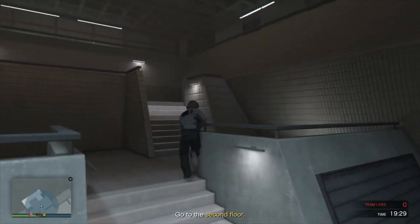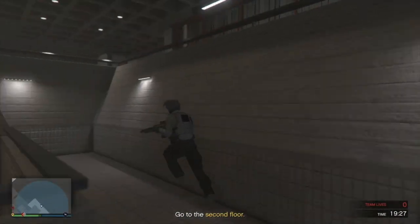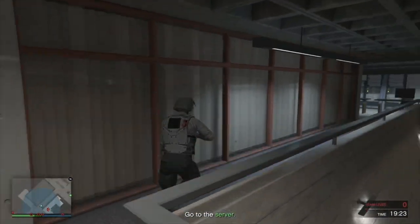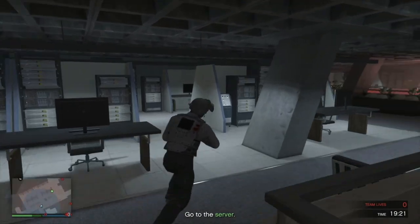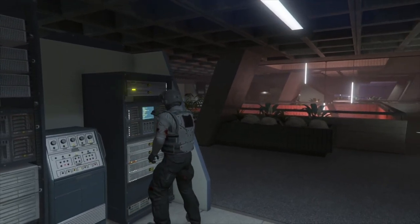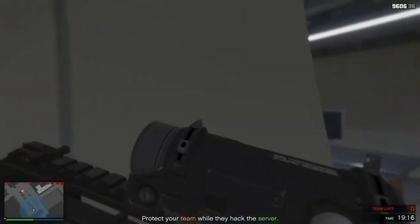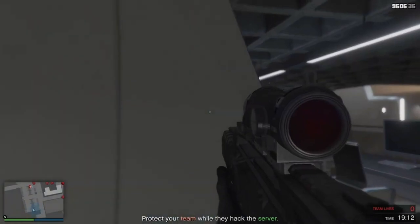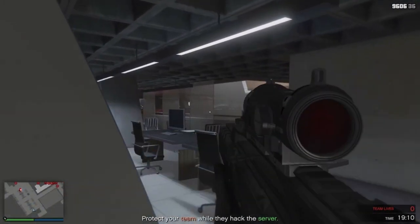Run straight to the first server to start the hacking. I'm not CEO here, so the CEO will stay with me for about 20 seconds which will regenerate me to full health while he racks up more headshots.